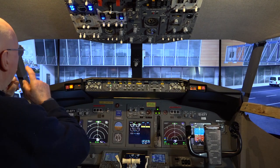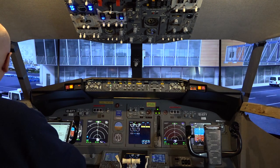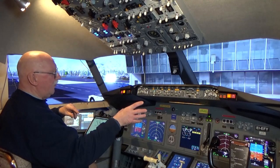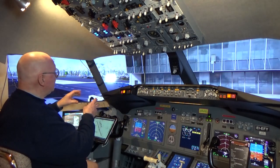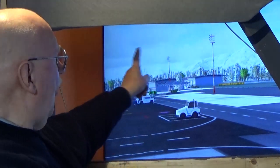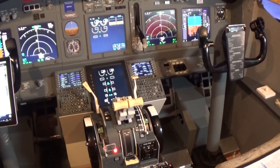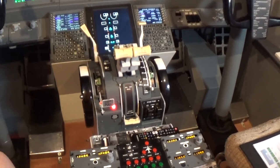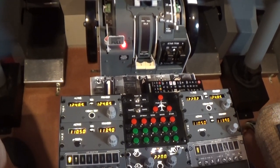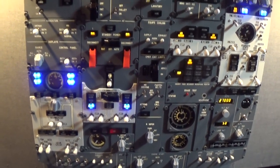Just look how wide this is — you can see just about everything here. I use the P3D group view to produce that view on the outside. I'm using Active Sky on the server computer, which I call Flight One, and it transmits information to the client computer, Flight Two, giving all of the weather you see outside. And here you can see the throttle quadrant, the radio pedestal, and of course the forward overhead.